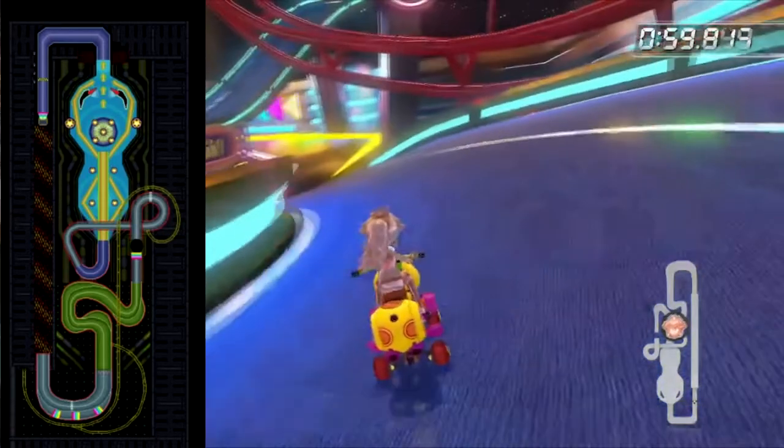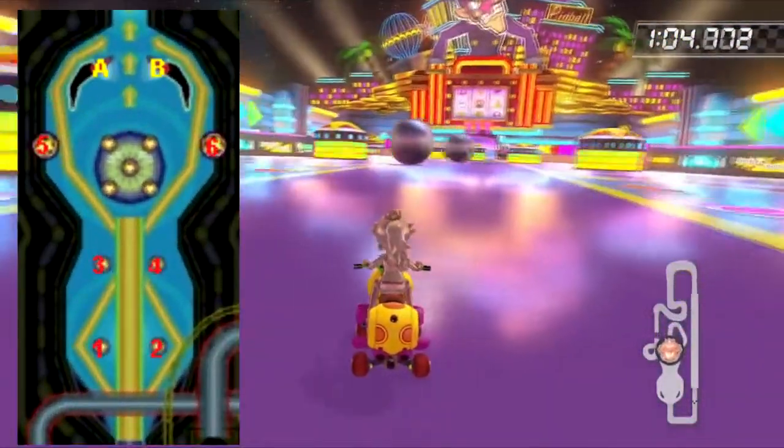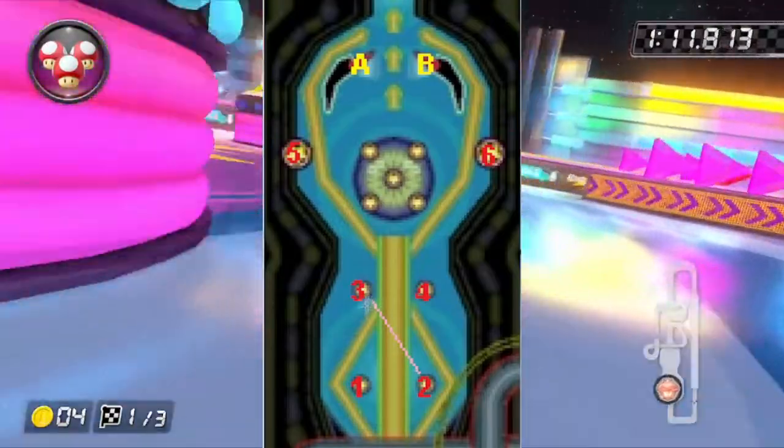Let's understand their path. There are 6 bumpers and I count them as in the pictures. There are also two flippers that I named A and B. The first ball hits bumper 2 and goes to 3.